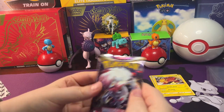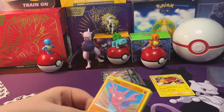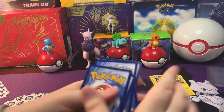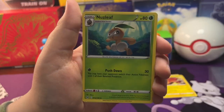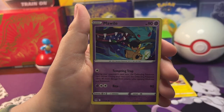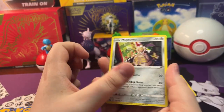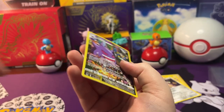Let's look at the next Lost Origin pack. Open this up. We got an Electric Energy, Hariyama, Sneasel, Spheal, Gligar, Goomy, Mime Jr., Slugma, Slugma, Slugma. And then we got a Gengar Trainer Gallery card out of Lost Origin. Pretty awesome card. Let's get it in a sleeve.